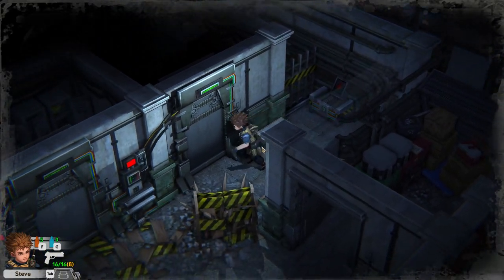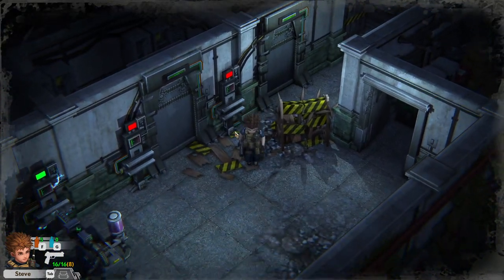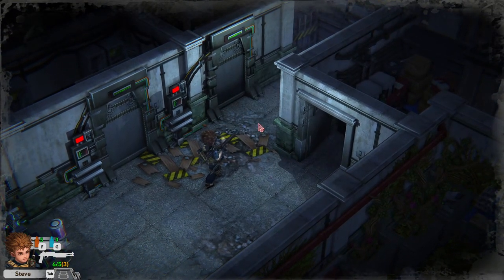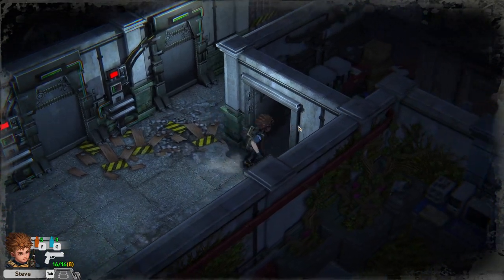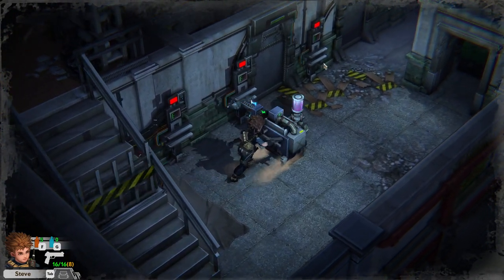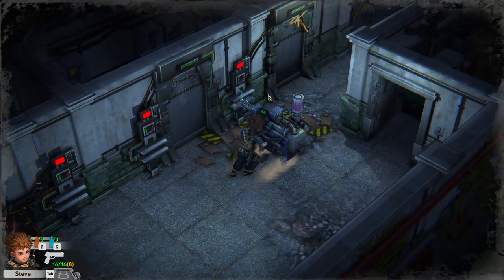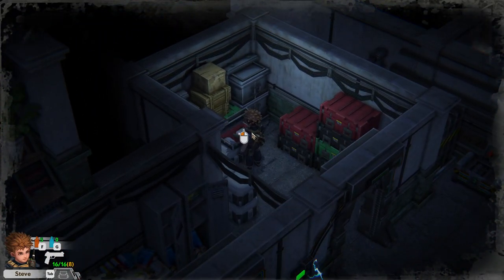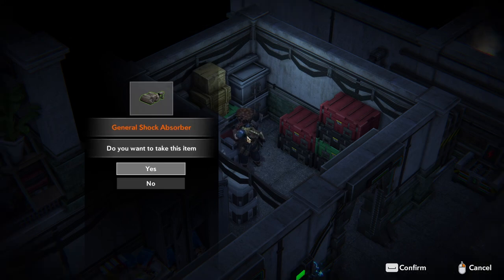An electric shock might activate it, but where do you get an electric shock? Do we have to destroy the whole barricade? Okay, let's destroy it. I like the sound a lot. You do have to push this one over there as well. Looks like it's safe to enter the place. If you don't know what shotgun A means, you have to combine the parts — shotgun part A with part B. In Resident Evil 2 Nemesis, you could collect parts of the Magnum Pistol from defeating the Nemesis, so I guess it's the same thing here.